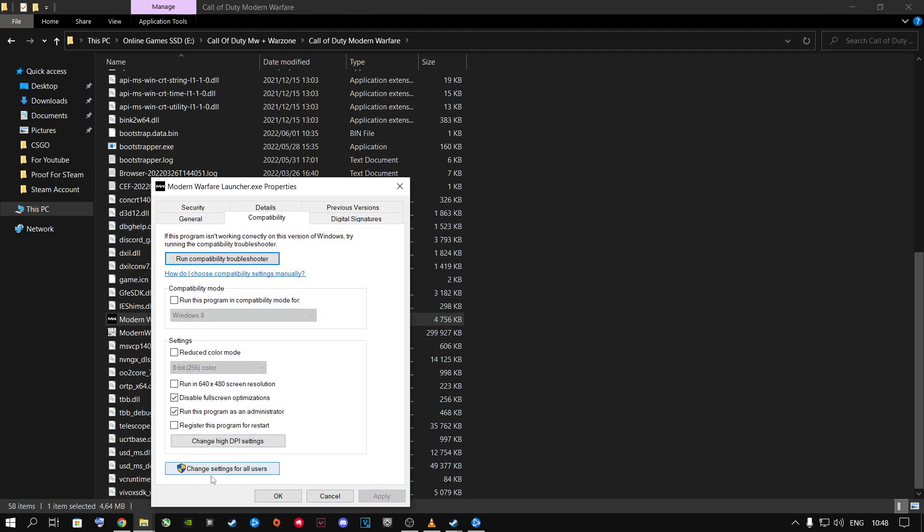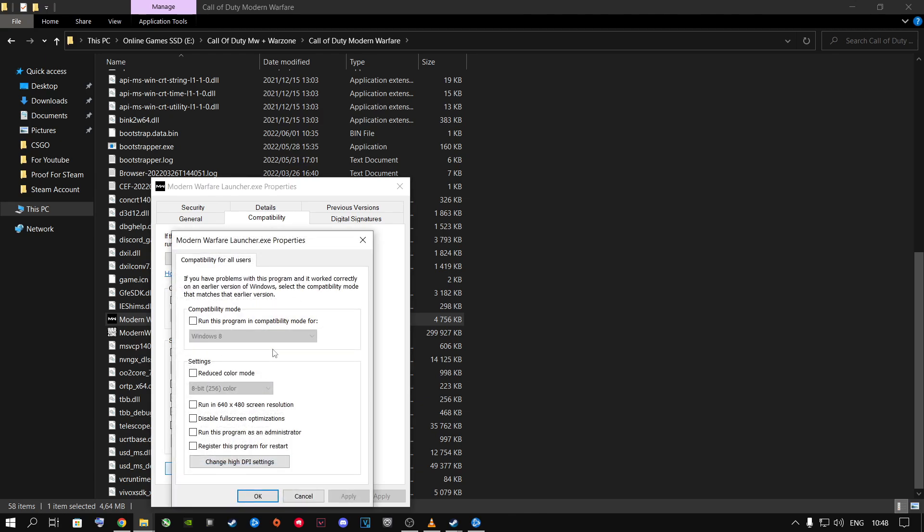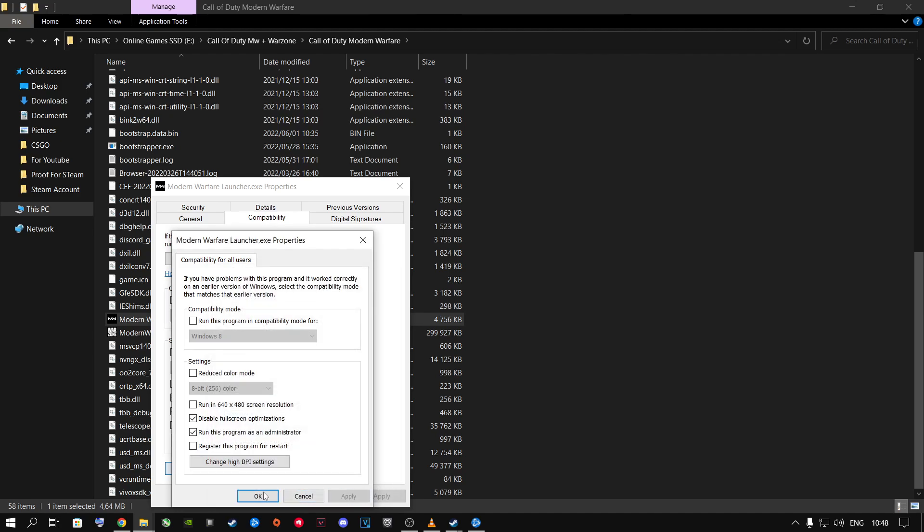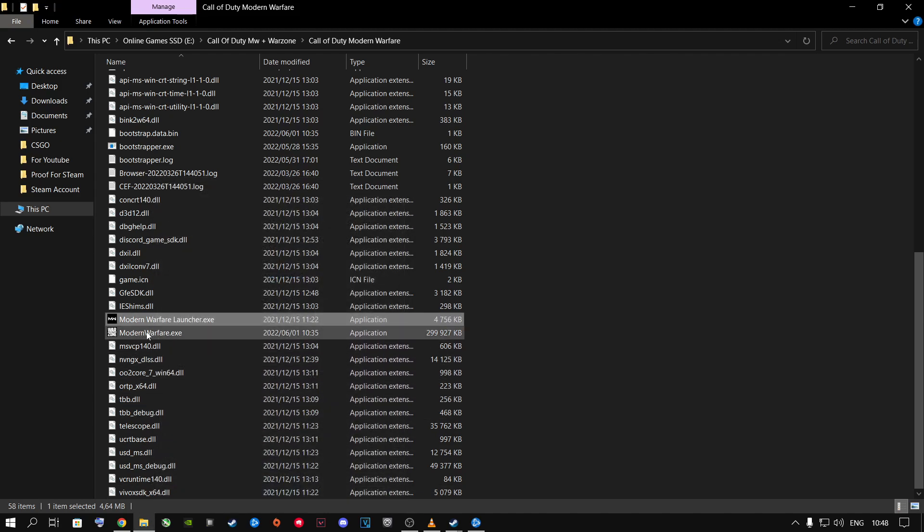I highly recommend you also click Change Settings for All Users, because a lot of people share computers. Even if you don't share your PC with anyone, I still go ahead and do this. Again check Disable Full Screen Optimizations, Run as Administrator, Apply, then go into Change High DPI Settings, set Override to Application, click OK, Apply, and OK.